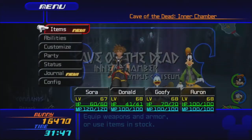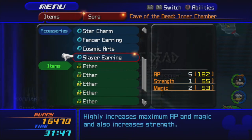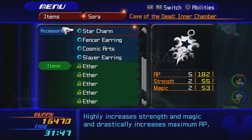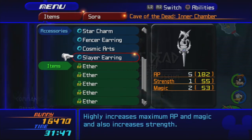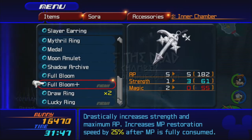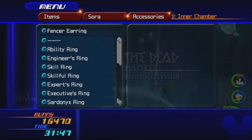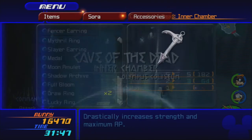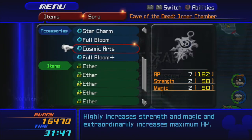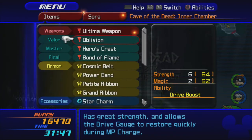One thing I didn't do is equip any of the new stuff that I made. Star Charm, Fencer Earring. Let's take off the Slayer Earring and put on Full Bloom Plus. That still gives us 5 AP and free strength, but no magic. But it also gives us MP Haste, which is really good. And then I think we'll put on just regular Full Bloom here — give us one extra strength over one magic. We'll keep on Cosmic Arts and the Star Charm.